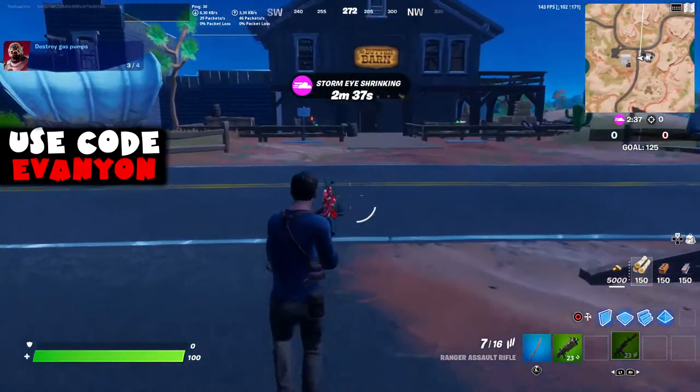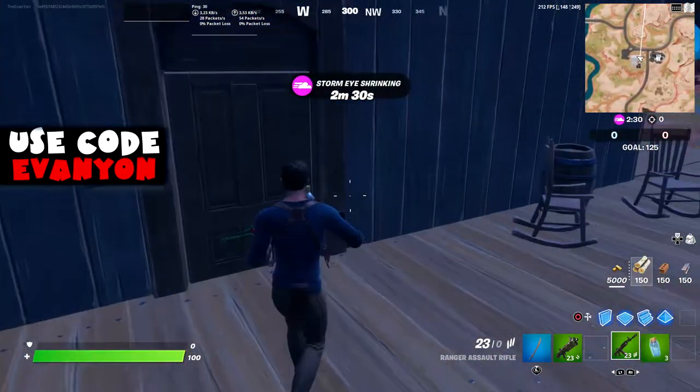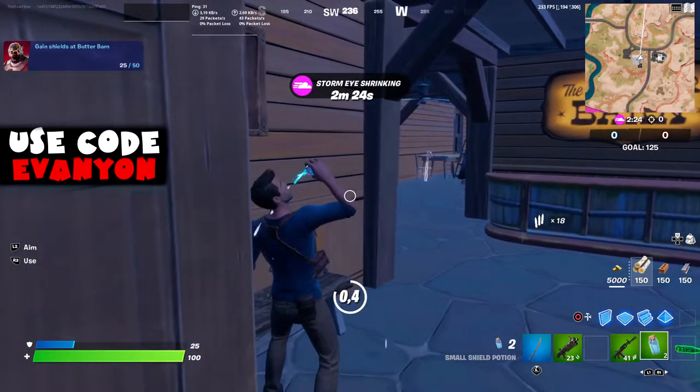Now we're gonna go to Butter Barn. We need to get 50 shield in there. We don't need to actually get the shield from Butter Barn, so you technically could go to the gas station or somewhere else, get shield, and then go to Butter Barn and drink the 50 shield. And that is another challenge.